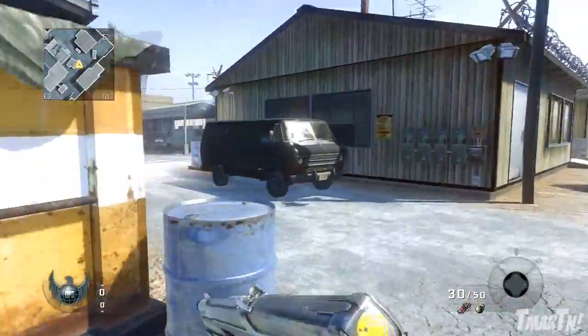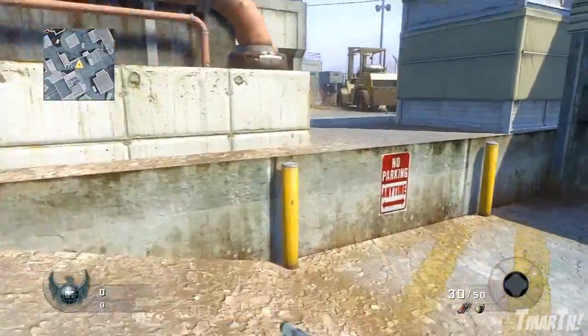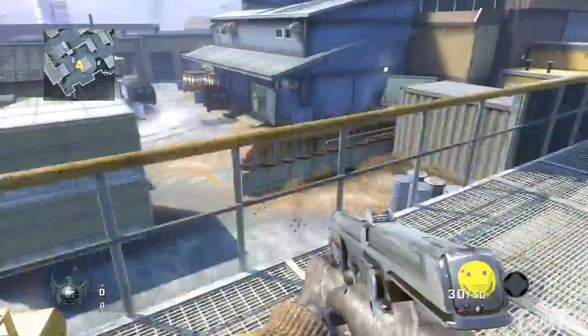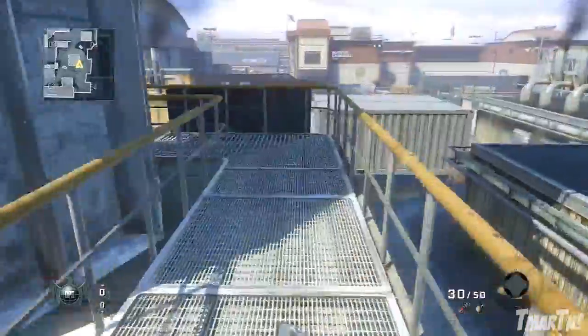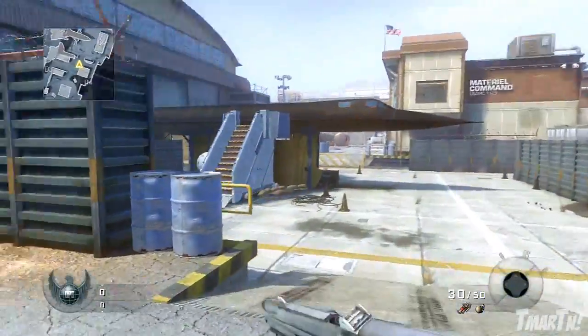Moving on, this spot over here isn't really a good spot, but I want to warn you about it because a lot of people want to camp up here. It's kind of like the tower on Array. You can see the middle of the map from up here, but it's not too good overall. I wouldn't recommend going up here — just watch out for campers who think they're doing well up there.